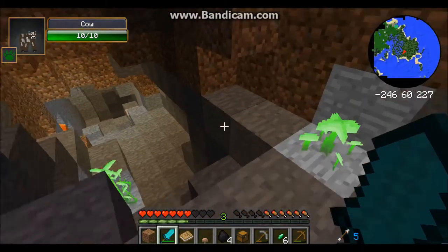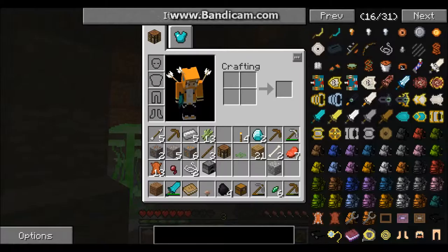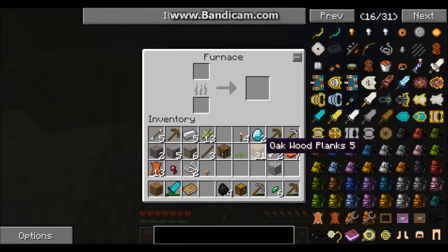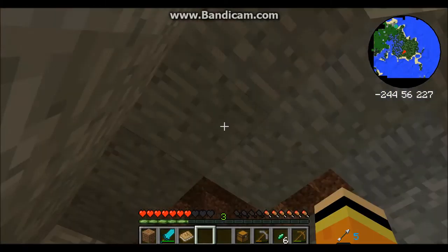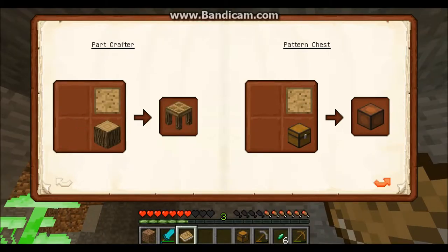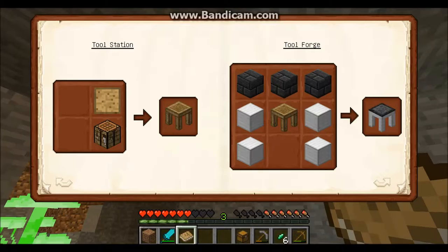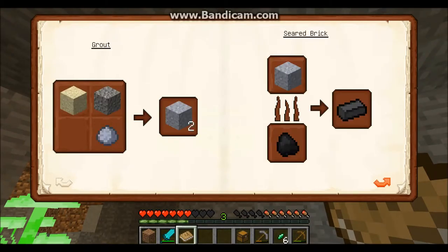I really don't want to be out here right now — glowing things. I'm gonna stay here and cook some of this beef, I need steak. That was intense guys. Let's look back at this book real quick because Tinker's Construct is very weird. I need that to make tools — tool station. I'm gonna need a lot of seared bricks, so I'm probably gonna work on Tinker's Construct next episode.